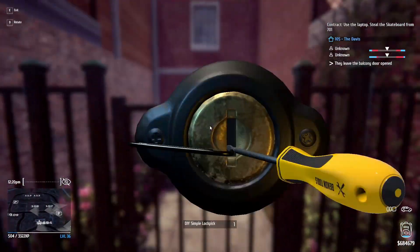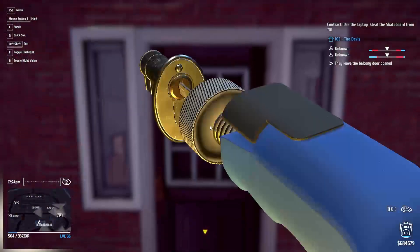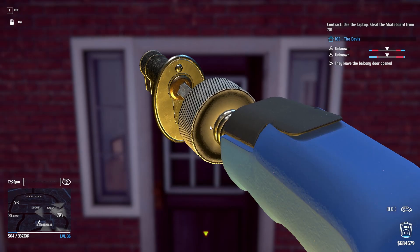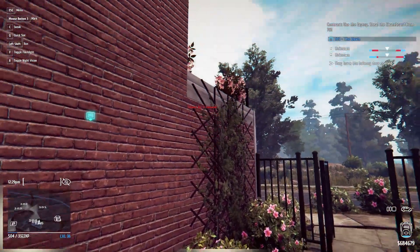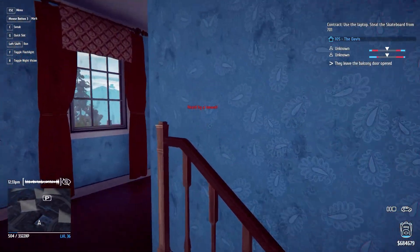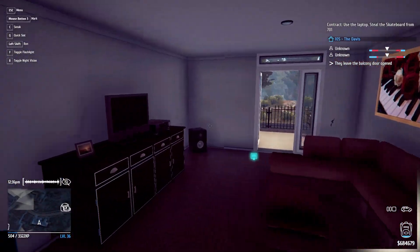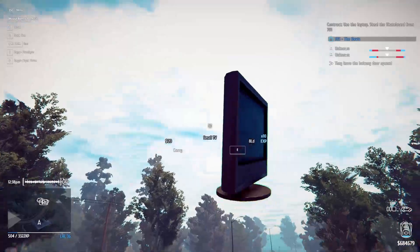For house 105, pick the front gate, then pick the front door. If you have climbing gloves, you can climb the lines. Head upstairs and to the right — near the balcony should be the TV. Just take it to your car.